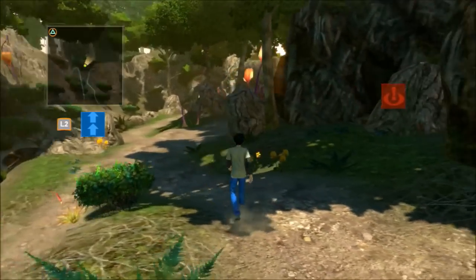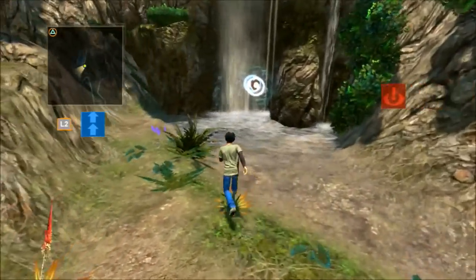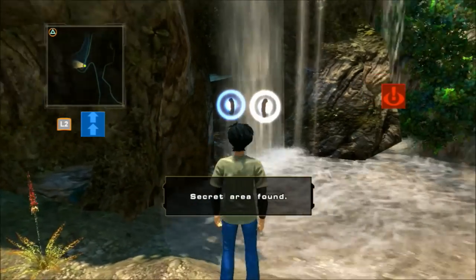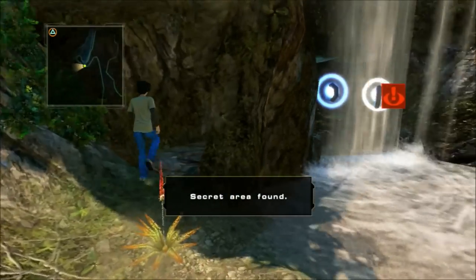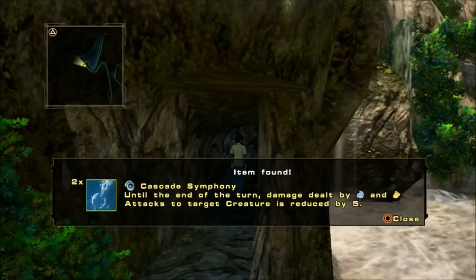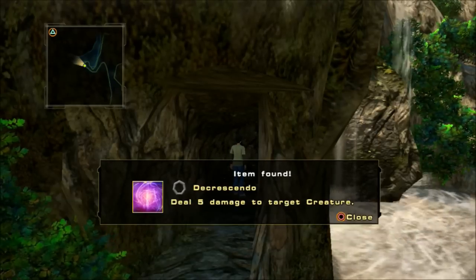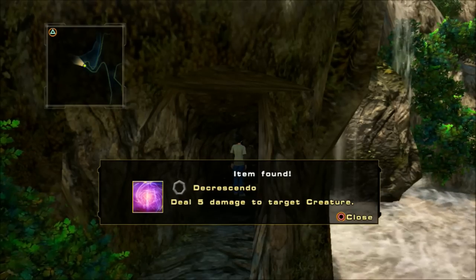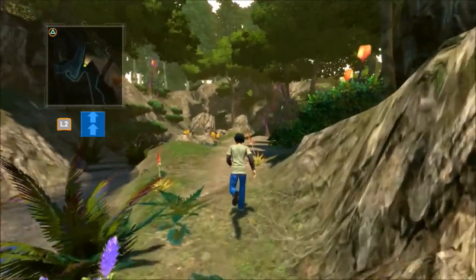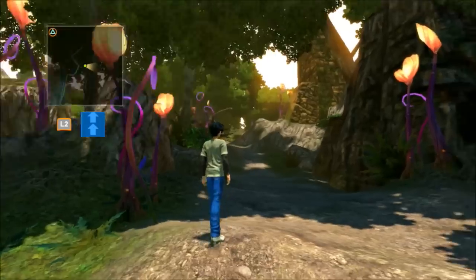The detector is getting darker again — this is the path I was supposed to go. Hey, I found a secret area! Item found: Cascada Symphony — until the end of the turn, damage dealt by water and fire attacks to target creatures is reduced by five. And I also found Decrescendo — deal five damage to target creatures. I don't remember what the symbols mean; it's been a while since I watched the show. I really do hate it when they use symbols and I have no idea what they mean.